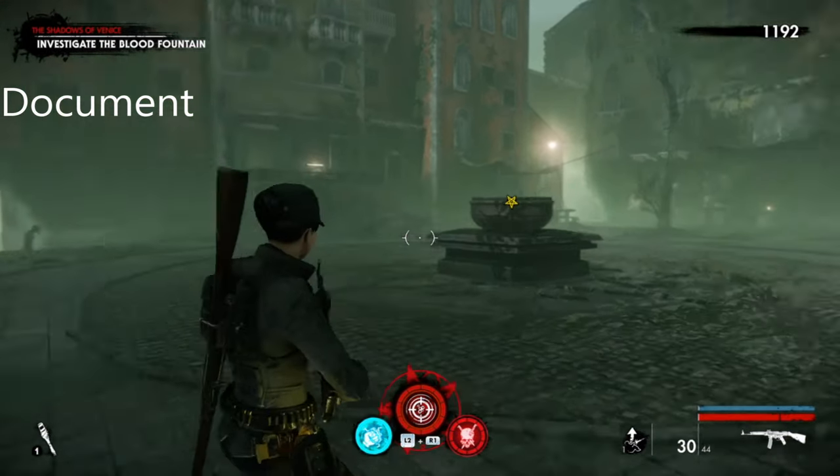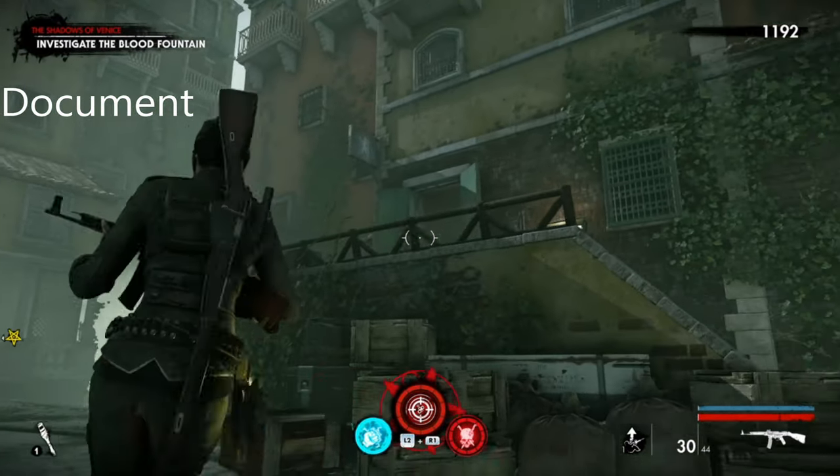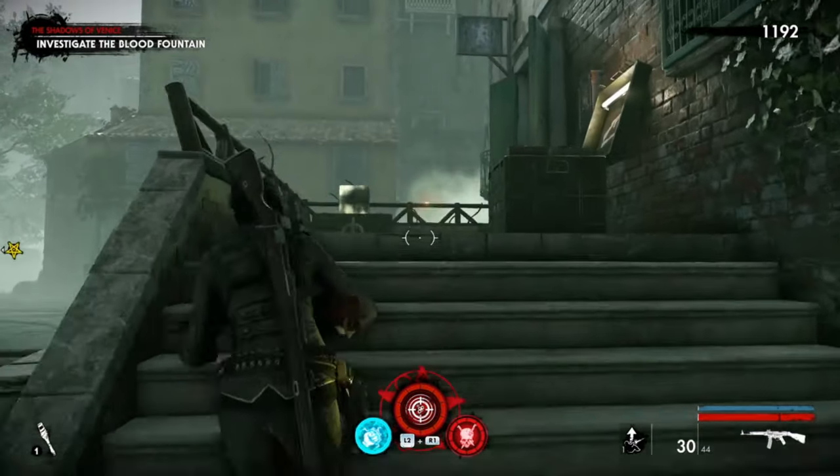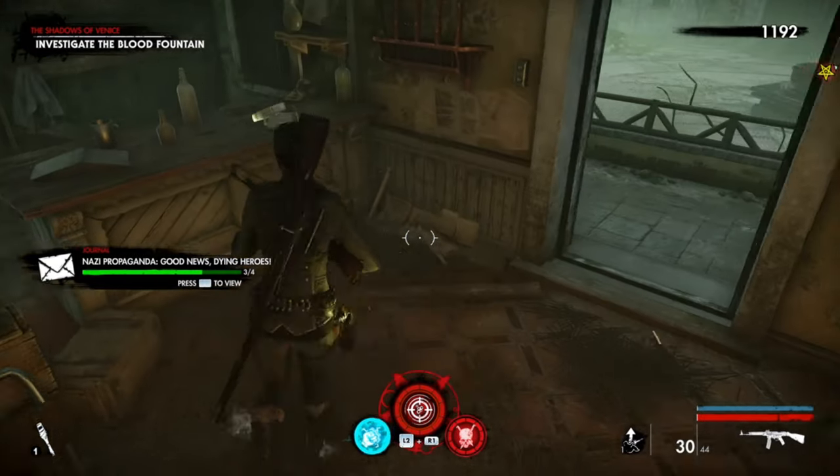We're on Chapter 3. Come to the big round circular area, then head up to the SMG — this is the document for Chapter 3. There it is, right there.